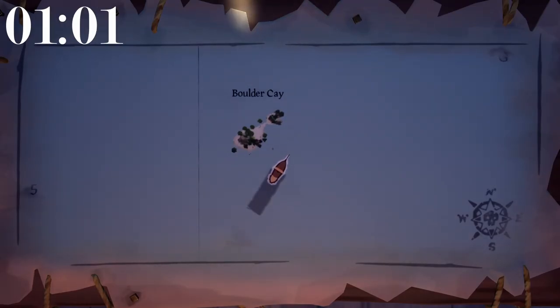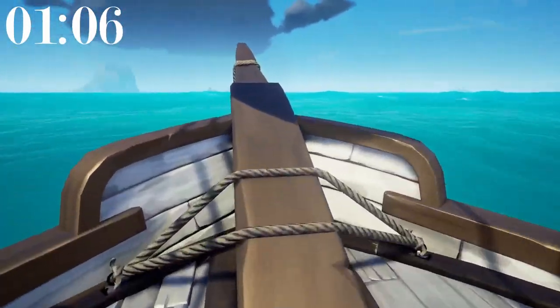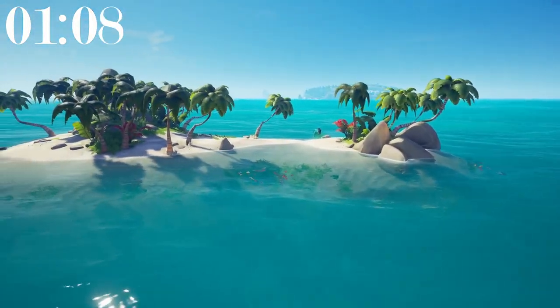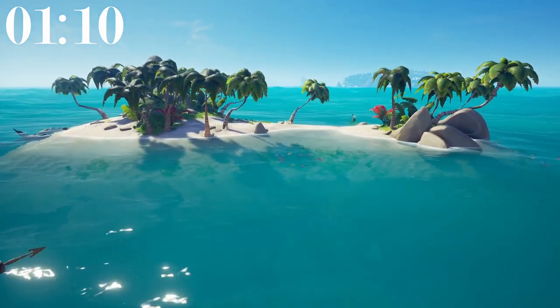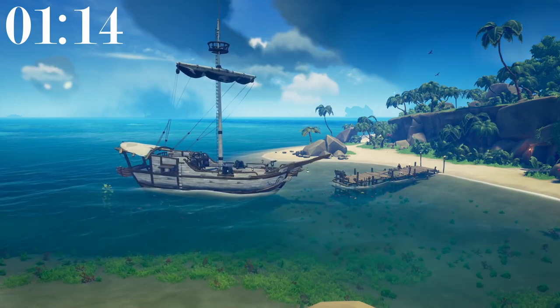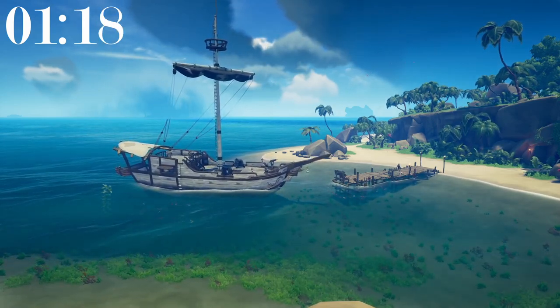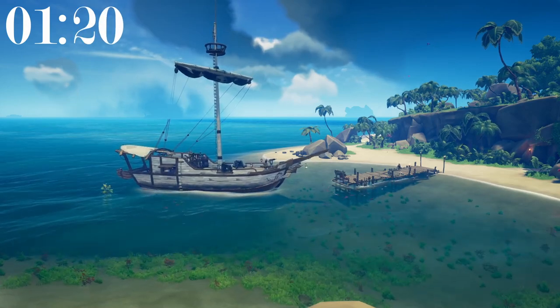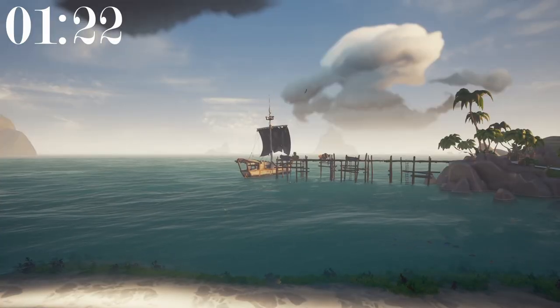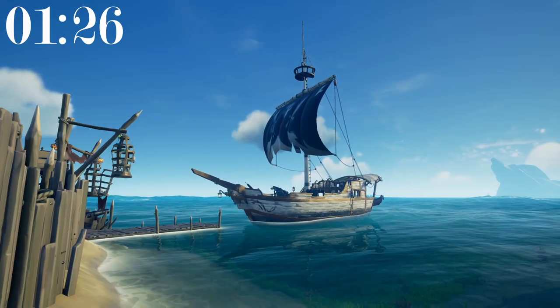According to Merfolk Library, the smallest island in the game, not including sea posts, is Boulder Cay at 1,020 meters squared. Excluding outposts and sea posts, I counted 10 islands and/or forts around the Sea of Thieves that had a working usable dock. Some of these docks are large and beautiful, some of them are small and shitty.